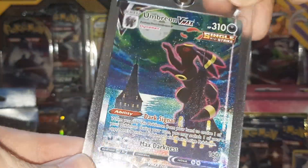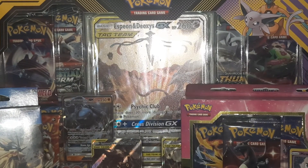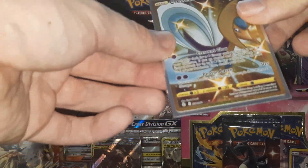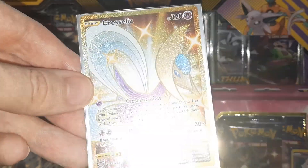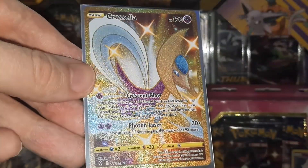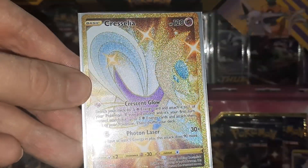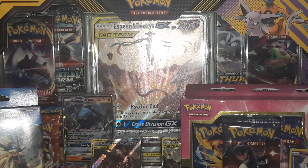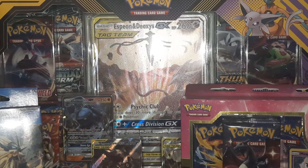I also took a little road trip, and on the road trip I was able to pull this as well. Obviously not as exciting as the Umbreon, but I did pull this. I don't think I got any other Vs or anything like that, so this was pretty much all I'd gotten while I was on the road trip, but still a nice card. I prefer it to Bronzong and whatever other secret shiny rares are in this Evolving Skies.